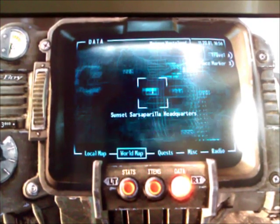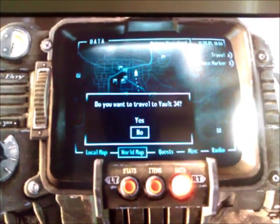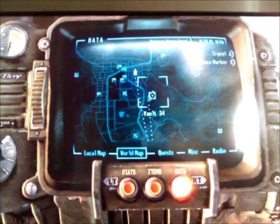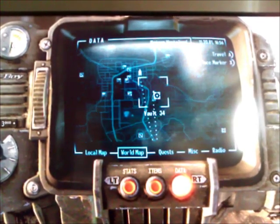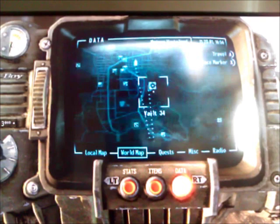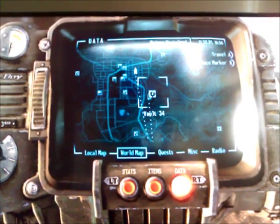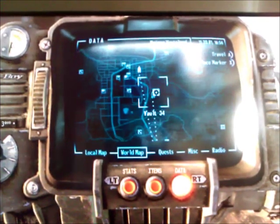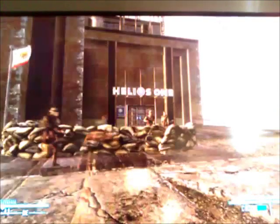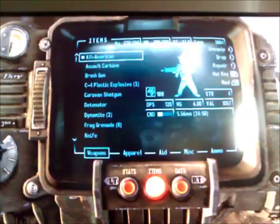I also have to stress: Vault 34. This vault is the worst vault in the game. I'm going to be posting this on all of my Fallout New Vegas videos. Vault 34 is the worst place in the game. If you don't have to go there, do not go there — I'm begging you. The only reason I would go there, or you would go there, is to get the All-American, which is the gun I was just using, a unique weapon in the armory there.